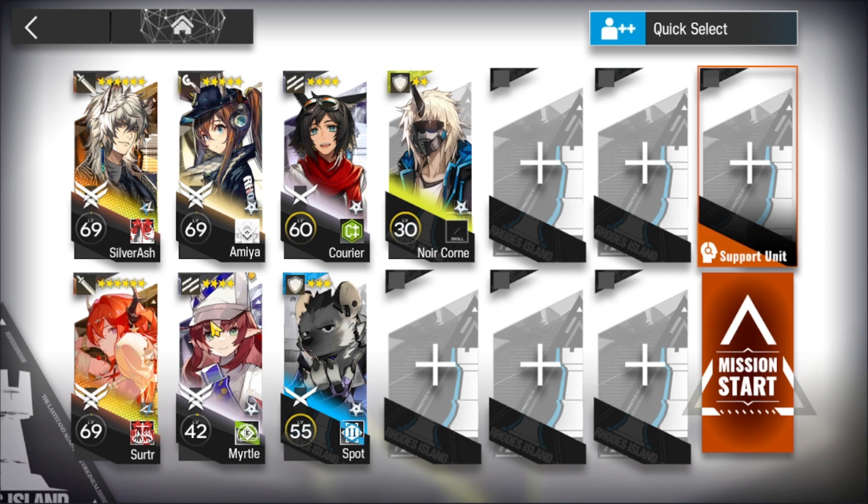Murdo is essential — she has to be E2 to heal the vanguard. Quarria can be replaced by Mountain; in that case you don't need Murdo at E2 but you do need extra vanguard to get more DP. A spot can be replaced by other healing defenders and Noir Khorne is essential. Five slots open — bring whoever you want to help clear the stage, and let's start.